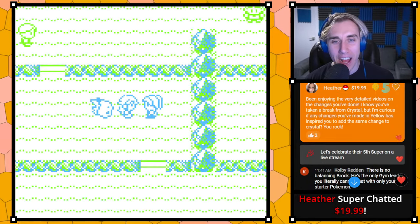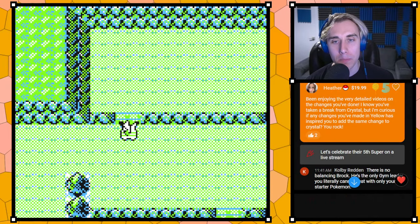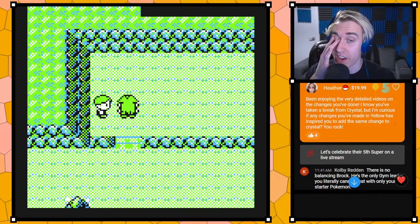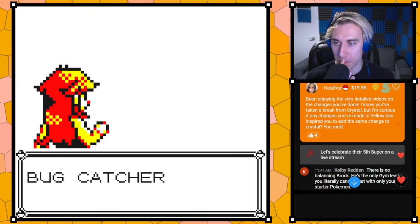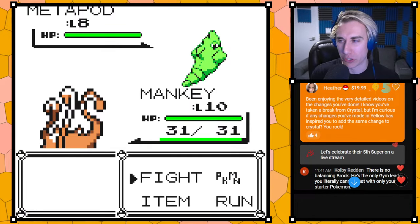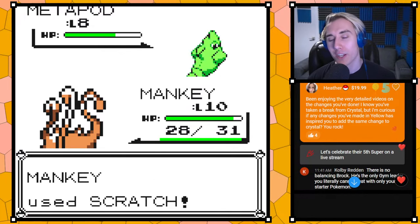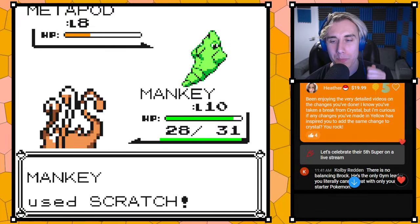I'm probably going to take some ideas I've had from Yellow back into Crystal Legacy whenever the next patch is — maybe in a year. It's like 'okay, this is what I learned from Yellow, this is how we can make Crystal a little bit better.' You get a deeper understanding of what made Crystal right by learning Gen 1 better — you see how they got to that point in Crystal.